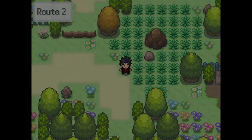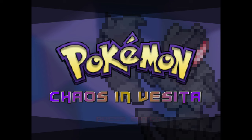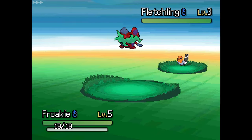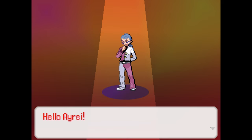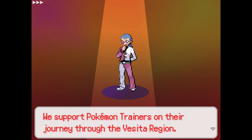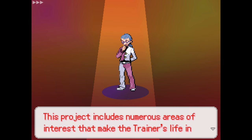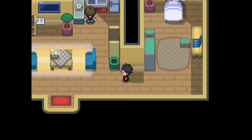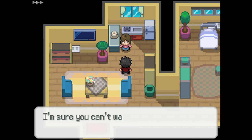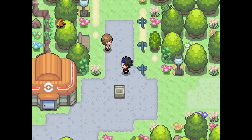The first fan game on this list is a pretty simple but promising one. It's called Chaos in Visita, and it's pretty much got everything you would ask for in a completed game. From the EXP All and optional level scaling, to the new regional forms and mega evolutions, I don't think it'll be easy to get bored of this game once you pick it up. While I consider the main story being finished enough to consider a game completed, this one even has a finished post game that expands upon the story even more.